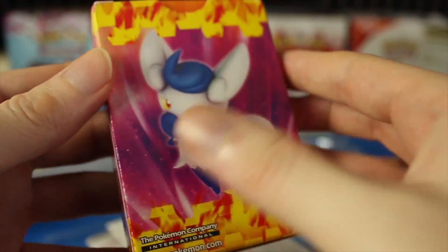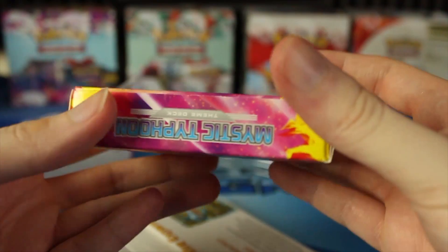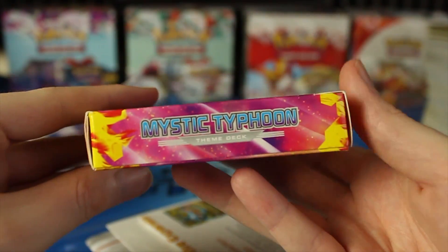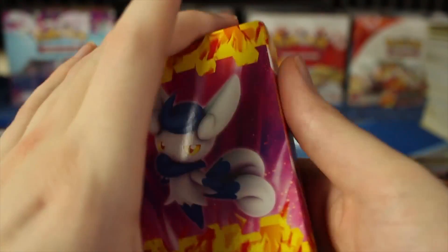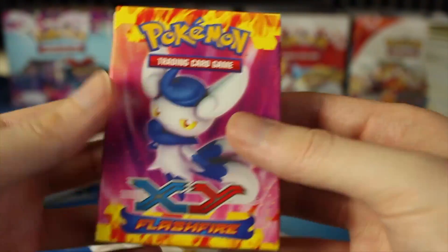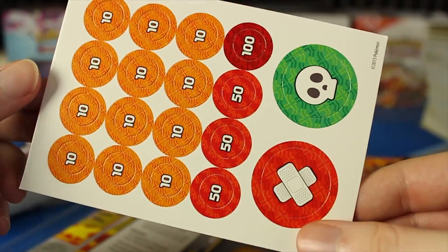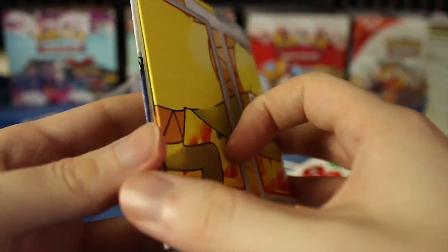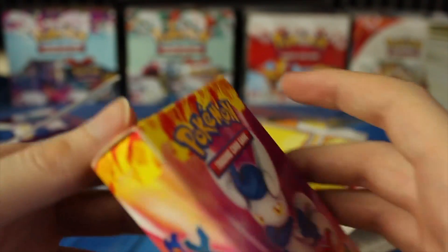Let's zoom back out. Here is the actual deck box — having some trouble with focus today. This is the Mystic Typhoon deck. The back and the front have pretty much the same art. Is this the male or the female Meowstic? I know that they have different looks, but I don't have them memorized. There's a little expansion info for Flashfire, some damage counters and status indicators, and there's a playmat with a fiery look. That's where we'd put our bench Pokemon, but we're just gonna play a match online.